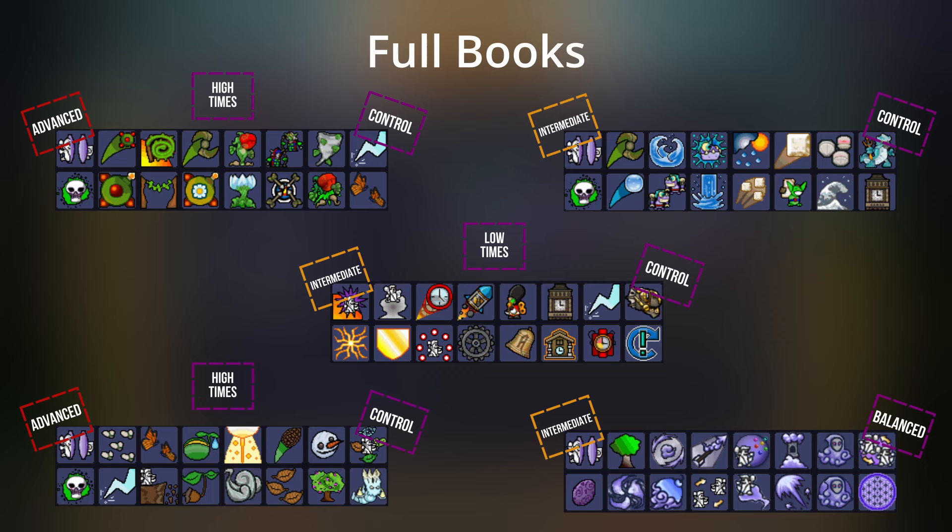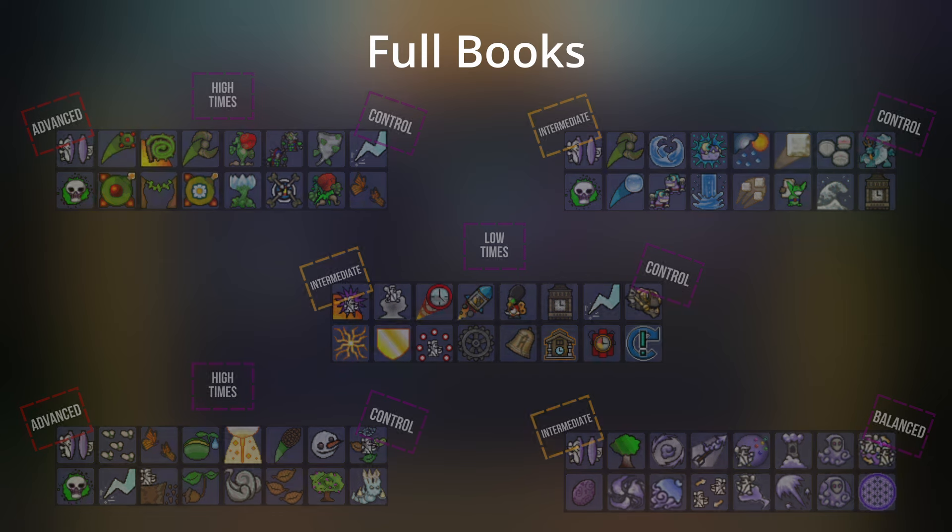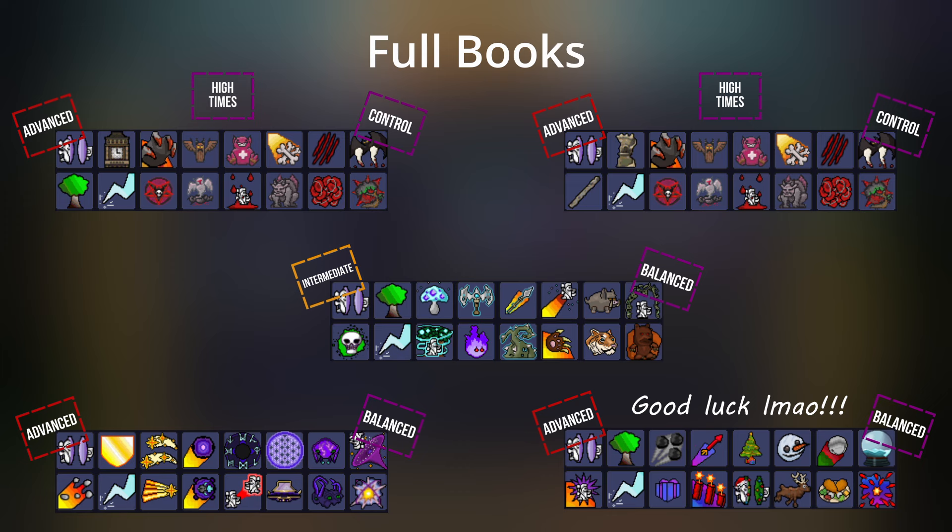Next we have Nature, Seas, Cogs, Seasons, and Illusion. Check out that Cogs book — no Gate! The reason is that Cogs Familiar gives extra time, so you won't have to worry about your opponent knocking you unless they get you on turn one. And finally, we have Blood, Druidism, Cosmos, and Holiday — the best book — with Blood having two different books available.